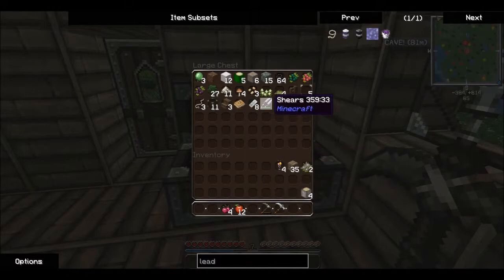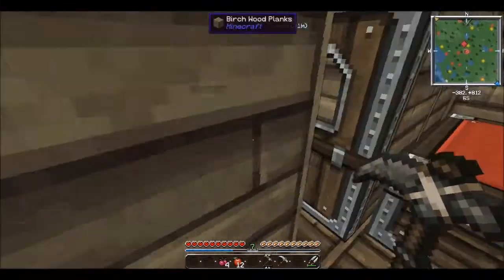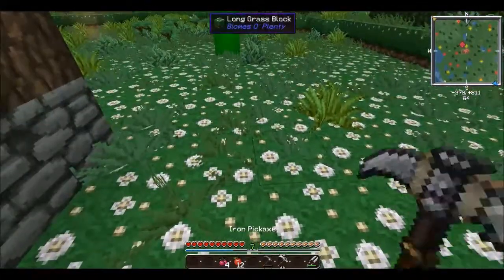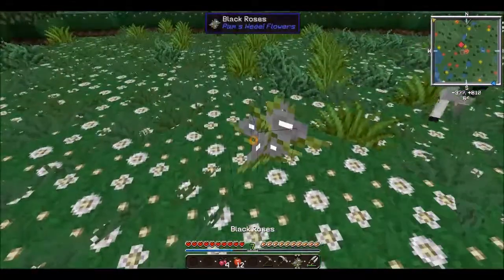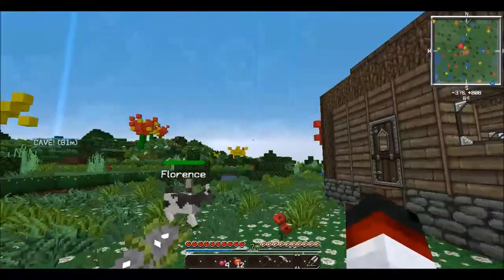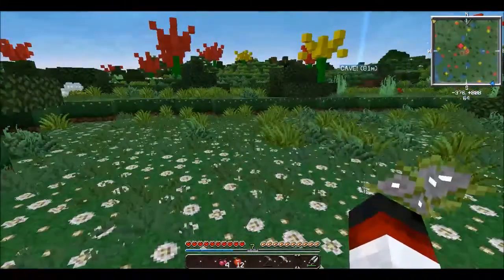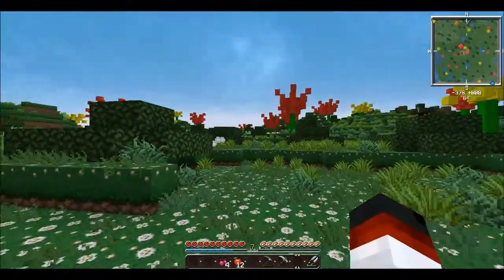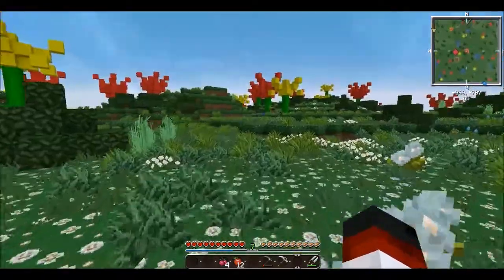Keep the shears in case we find any sheep, and go back outside. We'll plant these black roses somewhere. They're not very pretty because they're untextured in this texture pack, but they can stay. I was thinking today — we've already gone northwest and southeast, and that way is the ocean — so maybe we go northeast today. We're just going to go on a wander and see what we find.